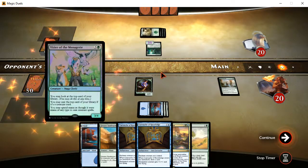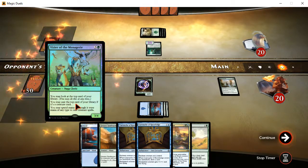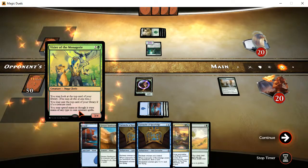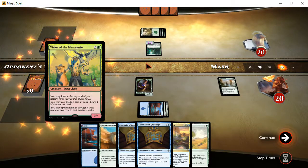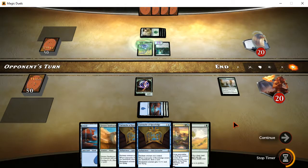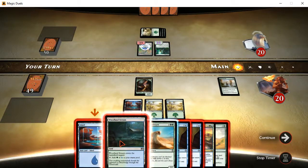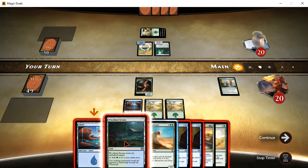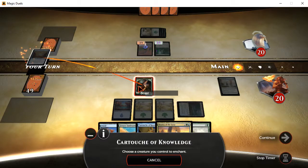That would be Mutually Assured Destruction. Vizier of the Menagerie — look at the top card of your library; you may do this at any time. You may cast the top card of your library if it's a creature card. You may spend mana as though it were mana of any type to cast creature spells. This Naga Cleric is pretty serious — it's a 3-4 that knows what it's doing. I know I could use an island, but I'm just going to throw out this Woodland Stream for now because I'm just going to cast this anyhow.